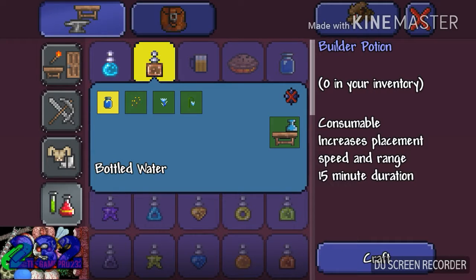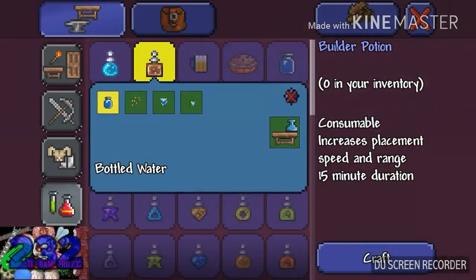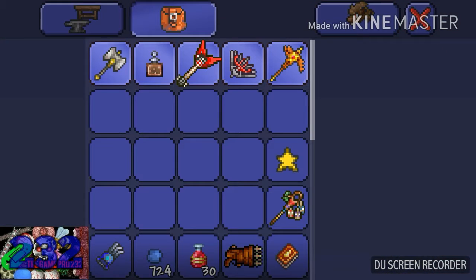These ingredients are also the ingredients for invisibility potions, but we're not doing that today. A builder potion is a consumable that increases placement speed and range, and has a 15-minute duration.